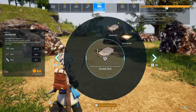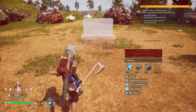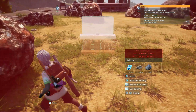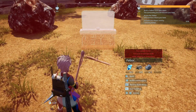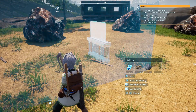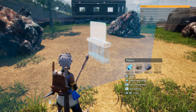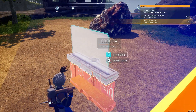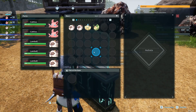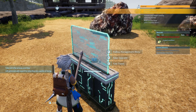Now it wants us to build our pal box. This is kind of tricky because you've got to find the right spot for it. We want it close enough to our base in the back to cover it, so we'll put it over here like this. Now it wants us to summon someone to the base — we're going to summon this guy. He does a variety of things and will help us. We need to build him a bed, so we need to chop down some trees.